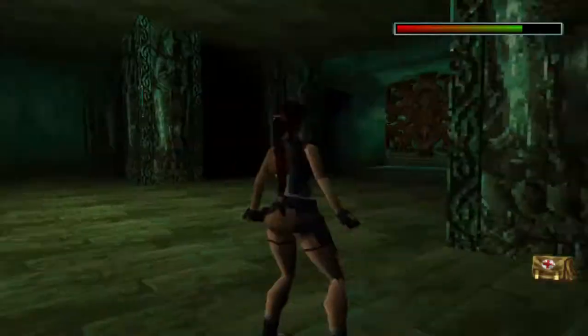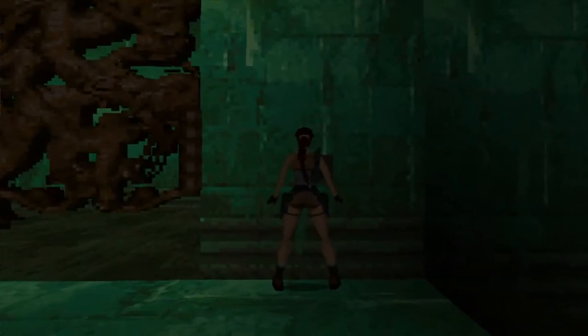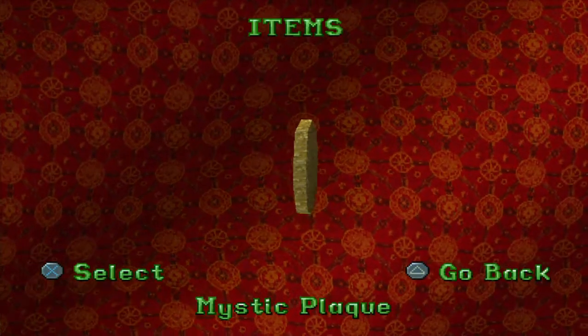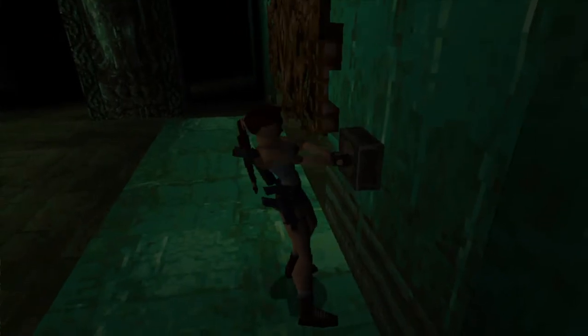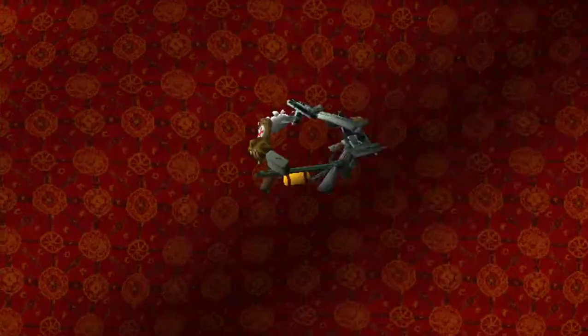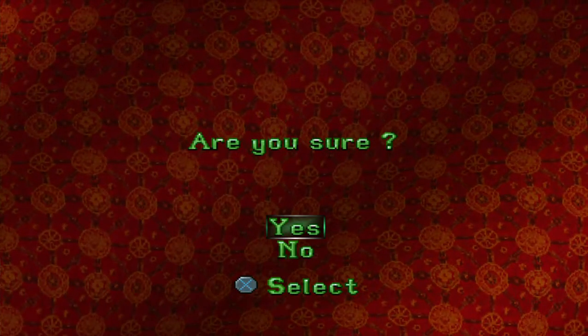I've got one medipack here to use, so I'm going to use one. As we put the mystique flake in, things to do up ahead — and this is basically where the boss is. I'm going to save it first.